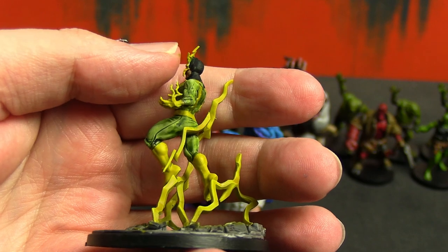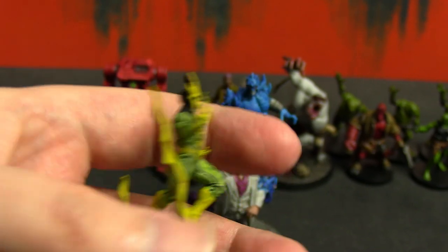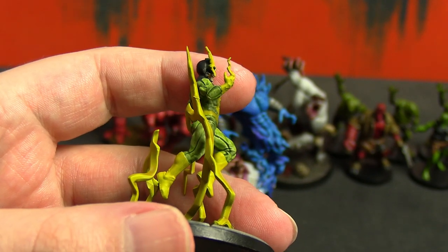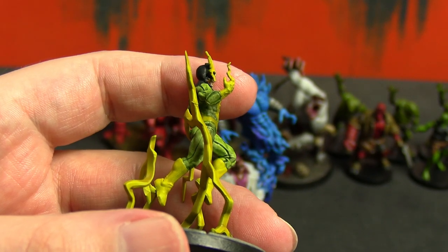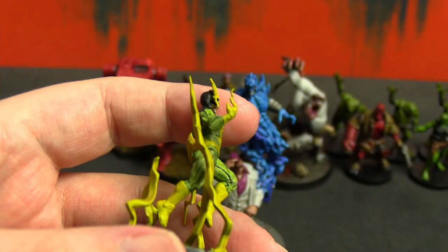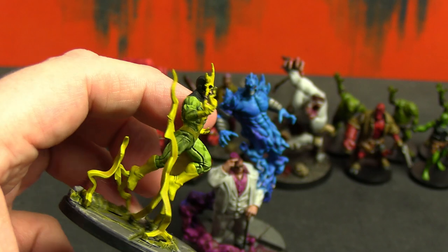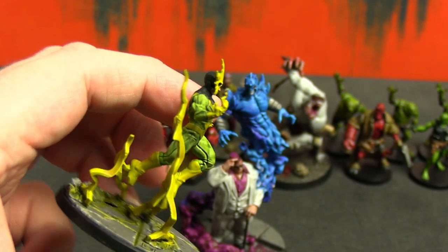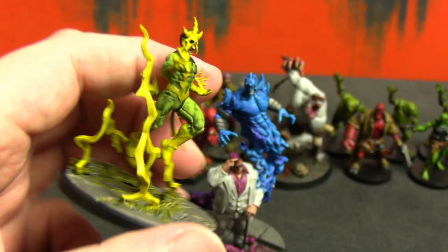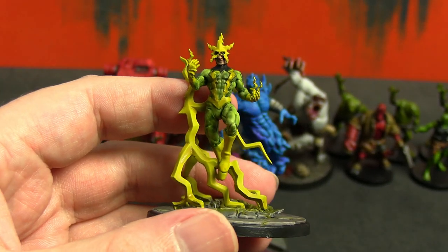Looking at it dead on you probably won't notice, but if you turn it sideways I've tried to hide it. From one side I've hidden it pretty well, but from the other side there's a deeper shadow because his mask did not fit smoothly onto the lower part of his face during assembly. The super glue was done before I noticed, so pulling it off would have wrecked it. Thanks to that part being black, I used Black Legion — the deeper black contrast paint — to hide it better, and I think it did an okay job.